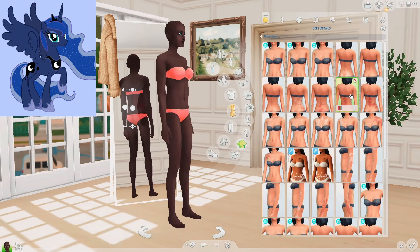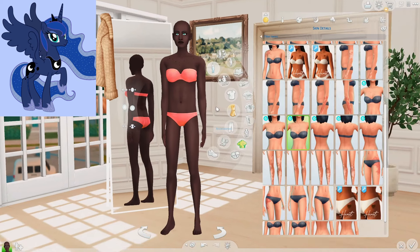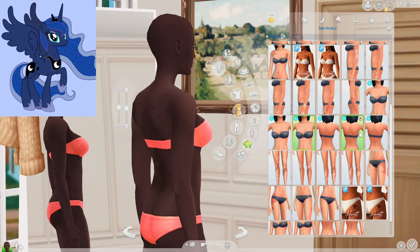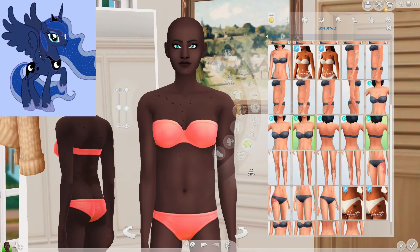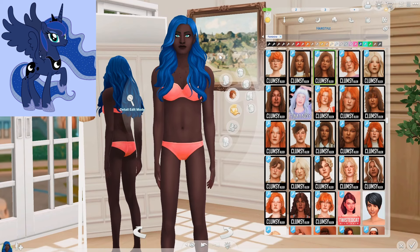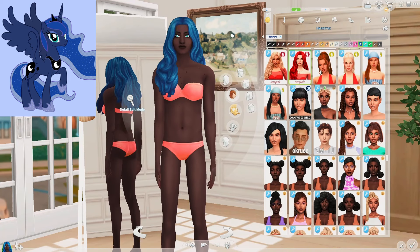For her body, let's give her a little birthmark on her back and some moles on her chest and her back as well — let's give her moles everywhere. They kind of look like stars to me. I feel like this hair reminds me of Luna the most. She's got those big, luscious waves. I will keep this one in the back of my mind though.